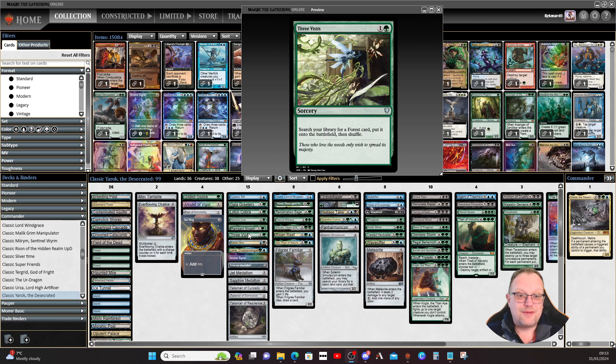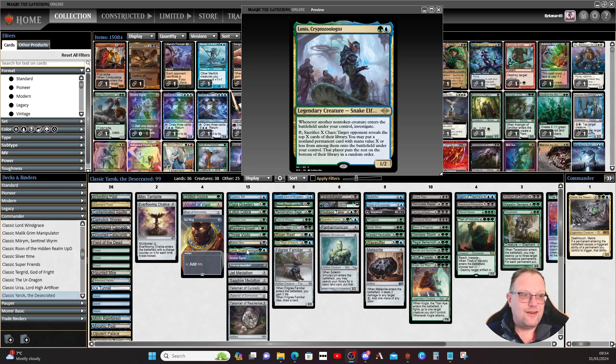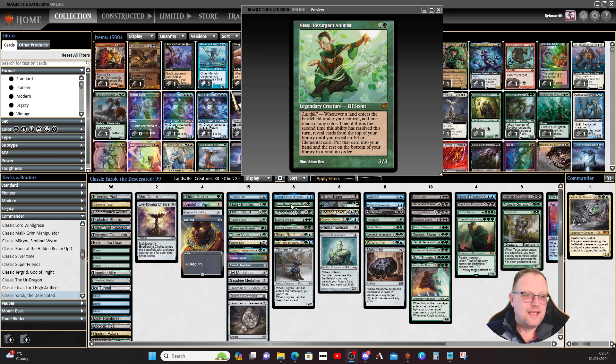Lotus Cobra definitely does give us double triggers for mana when Yarrick's in play. Nature's Lore, Rampant Growth, Three Visits — I'm still keeping them going in green decks to search lands out. I'm starting to come around to the right way of thinking on these now, so thank you to the person who pointed that out to me. Bairful Strix gives us an extra card when it comes into play with Yarrick in play, as well as having flying and deathtouch. Lonis, Cryptozoologist — double clues, so you start nicking things very quickly.